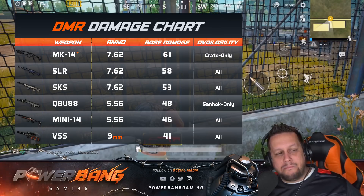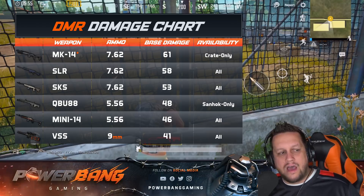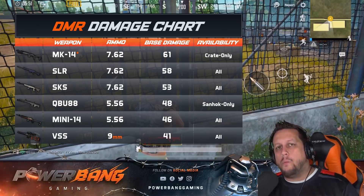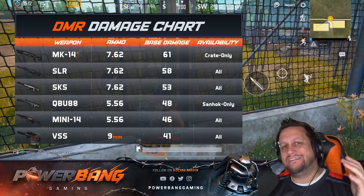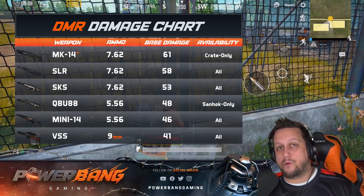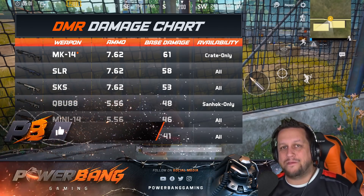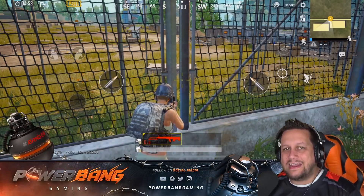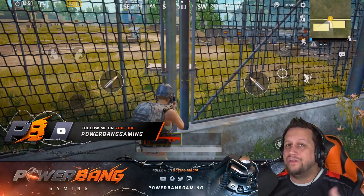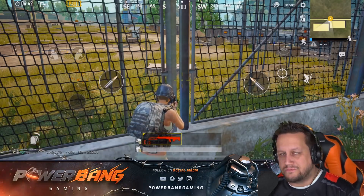The QBU-88 does slightly more damage than the Mini-14: 48 base damage versus the Mini's 46. It's a middle-of-the-road damage output, but with a couple of nicely placed headshots you might take down an enemy wearing a low-level helmet. Combined with its accuracy, the QBU-88 is going to be a favorite of a lot of players. It's only available on Sanhok, replacing the Mini-14, so you'll be seeing it everywhere. I love this rifle — cannot wait to get my hands on it. This is Powerbank signing out.